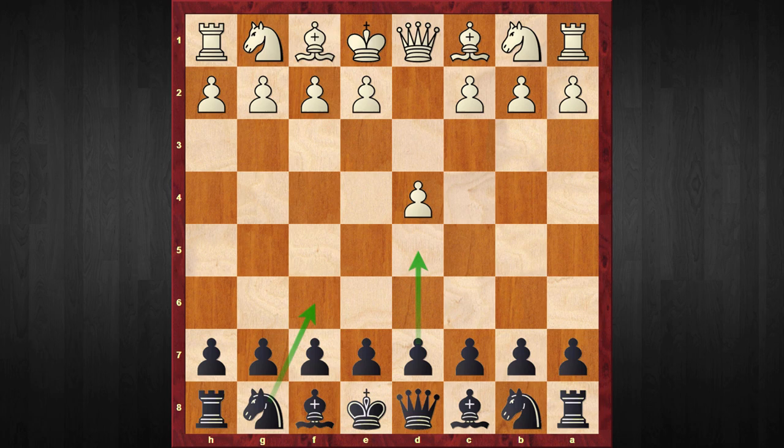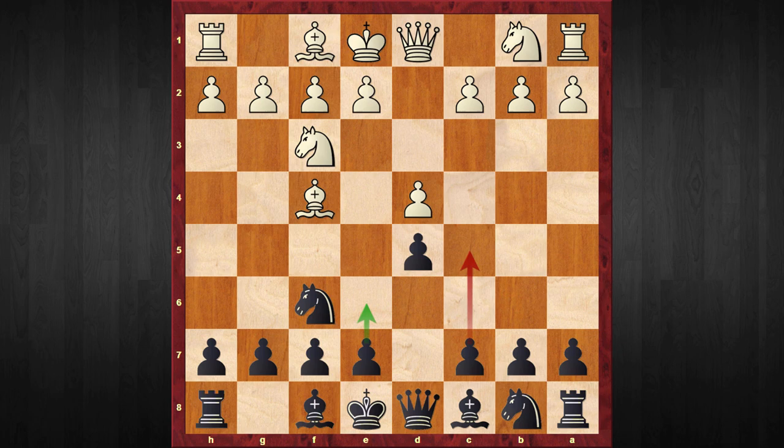The London System arises after the following moves: White plays d4. Whether Black plays knight to f6 or d5 doesn't matter. Let's say in this game Black starts with knight to f6, then knight to f3, and after d5 and bishop to f4 we reach the starting point of the London System.